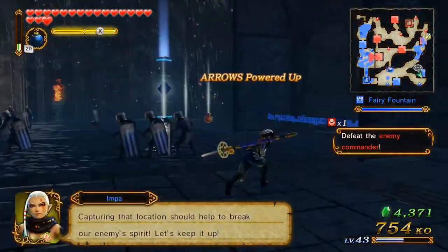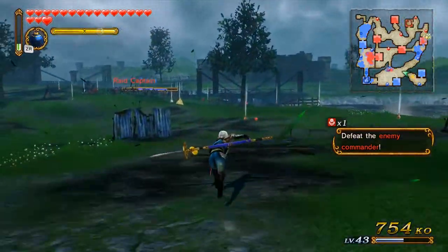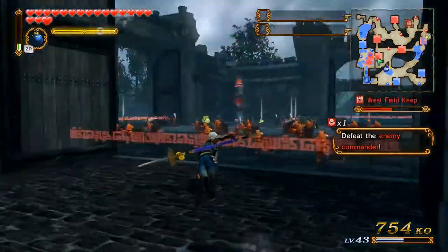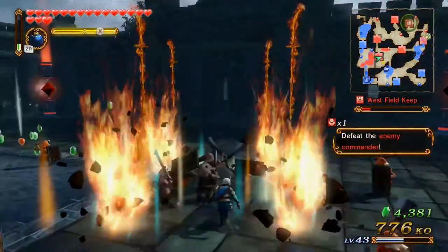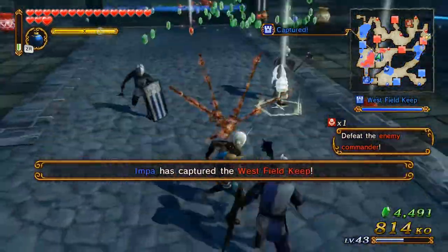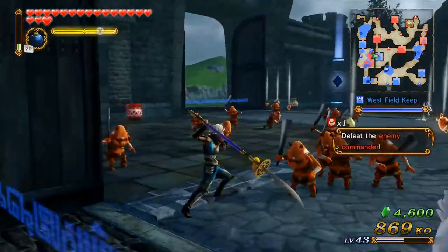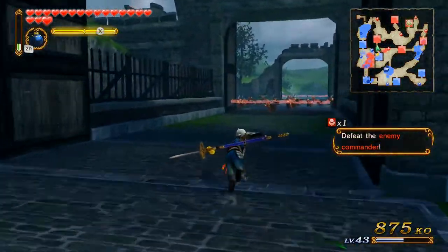I'm just gonna break this open. So now I just need to head back to the north, take back over that keep, take over a couple more, and then finish this - because honestly I could finish it now, but I don't really want to. I enjoy getting through these a bit longer - I guess that's just how I am. There we go. Pull up a good portion of their forces and clean up some commanders. Why is this cuckoo still following me?